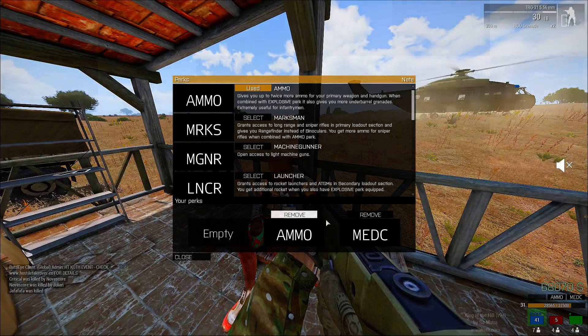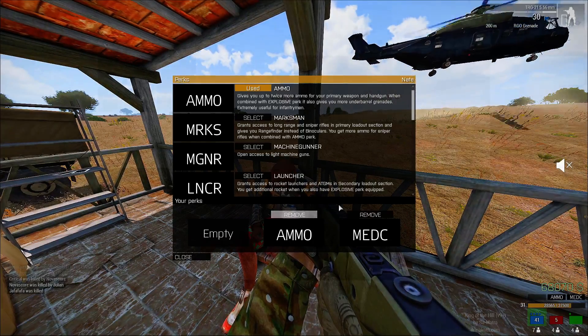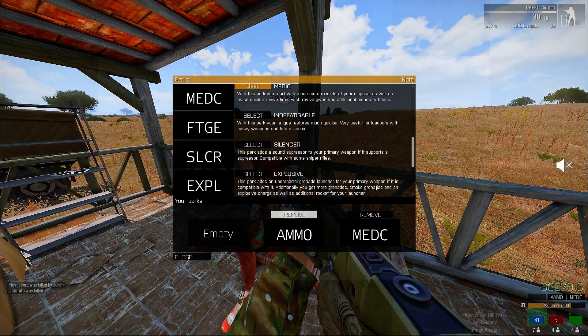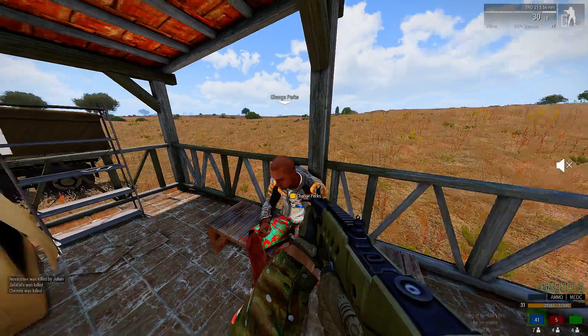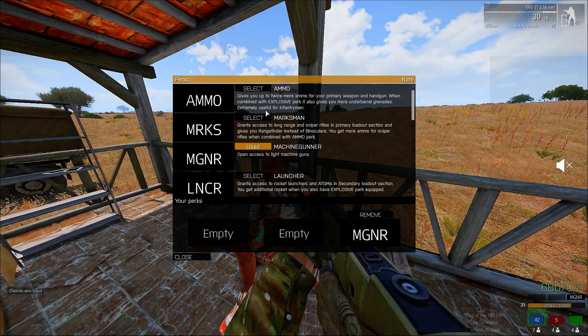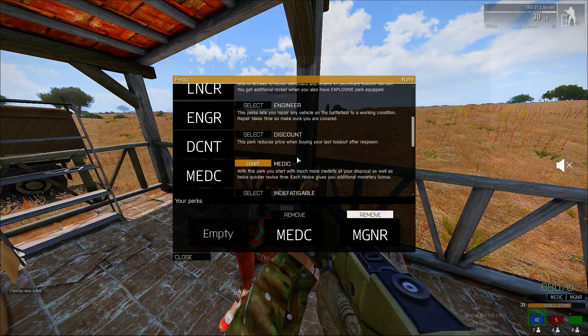You can obviously pick anything else for perks, but after that I usually grind straight to $100,000 to get that third perk. That third perk is so nice to have — mainly because you can run machine gunner, medic, and then silencer.